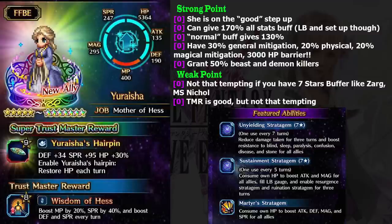So let's talk about her usual buffs. Her usual buff gives you 130% on all stats. This already makes her a better buffer than Microsoft Nickel, because Microsoft Nickel's normal ability — not the cooldown — only gives you 100% all stats buff. I know Microsoft Nickel also gives you health regen, while this is only a pure buff, but I'm only talking about buff here.